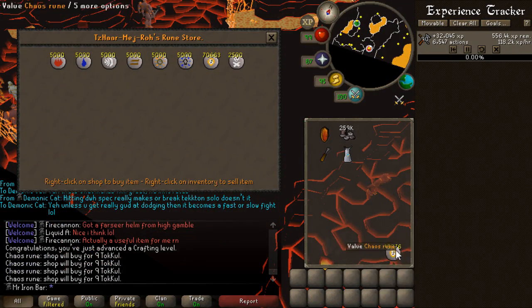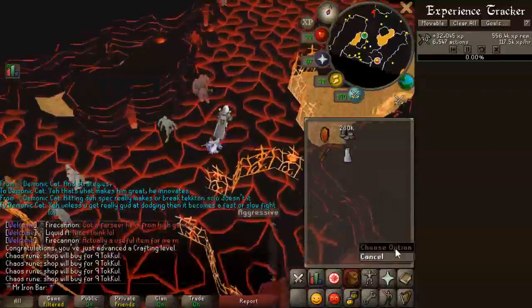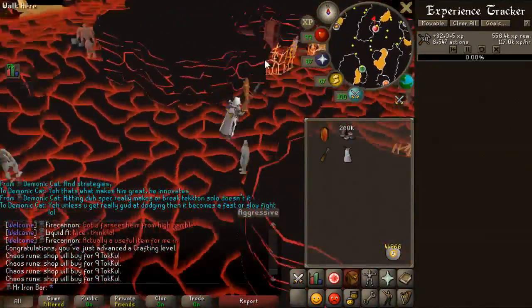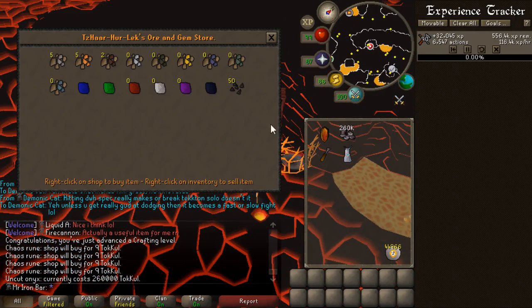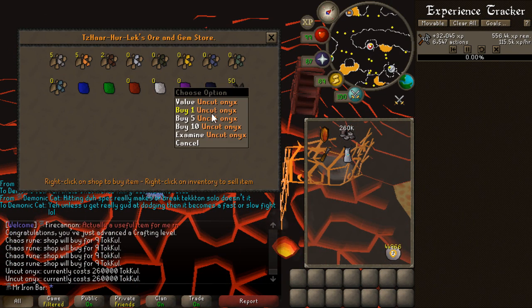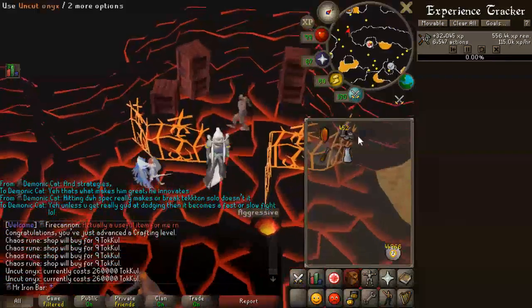Luckily I have so many Chaos runes from I don't even know what — probably barrels — that I can basically sell them without having to worry about losing them. 260k, got it. And there it is — the Onyx. This is my first time actually buying an Onyx from this store in all my accounts. Pretty cool, honestly.